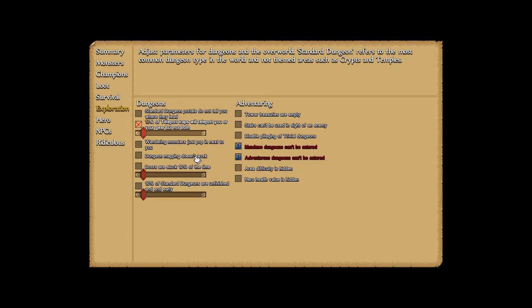Dungeon mapping doesn't work — it's kind of a hassle, but it's funny how he implements it. Instead of the map when you open it, there's an angry frog. Not on this character. We will go with doors sometimes being stuck. We will leave unfinished dungeons off. Stairs can't be used in sight of an enemy — sure. No running.